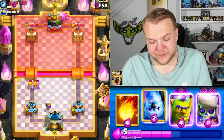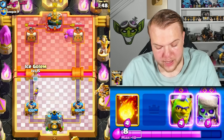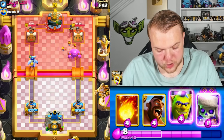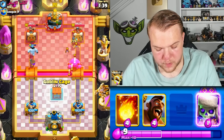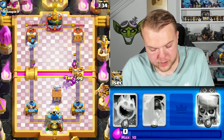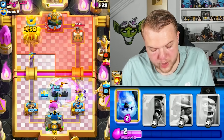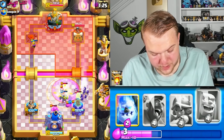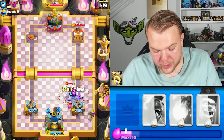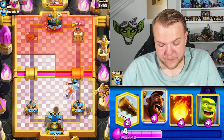There's the elixir golem — I had the feeling! Always trust your instincts. Let's keep pressure with musketeer. Ice golem in front, then set up the goblin cage. He pushes everything at the bridge — fireball plus log as soon as possible to take care of everything. Skeletons on defense, hopefully that holds it. We did a pretty good job defending — the evil skeleton is still alive and we even activate the king tower somehow! Ice golem here to defend too.